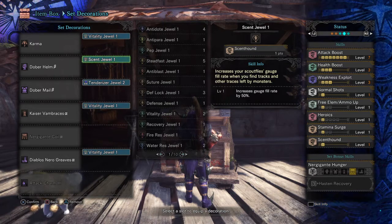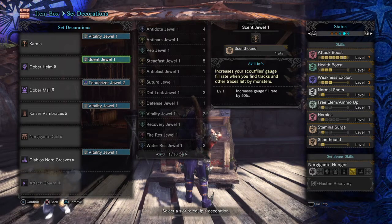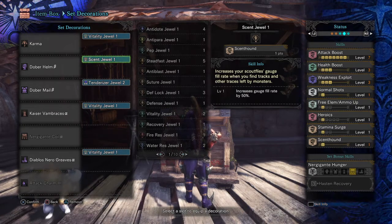Everything in the build focuses on mobility, survivability and more importantly the damage output for normal 1 and 2 rounds, and the damage the mines can produce when triggered. The Karma LBG comes with a base Affinity of 3%. Weakness Exploit is maxed out, giving an extra 50% Affinity only when landing on the monster's weak points. Attack Bonus at max gives a plus 21 damage and an extra 5% Affinity from the weapon. I also added the Normal Shot skill which gives an extra 10% damage for using normal shot rounds.